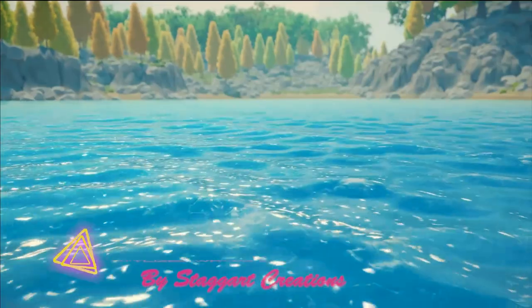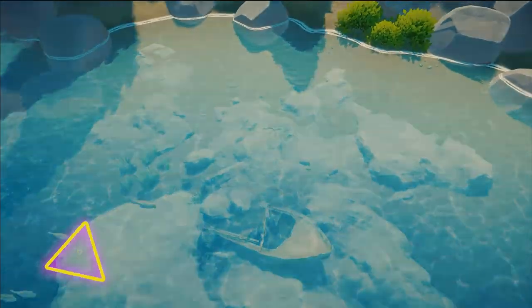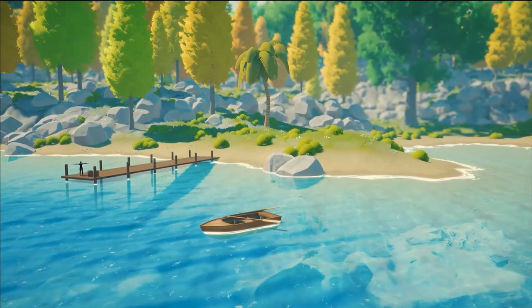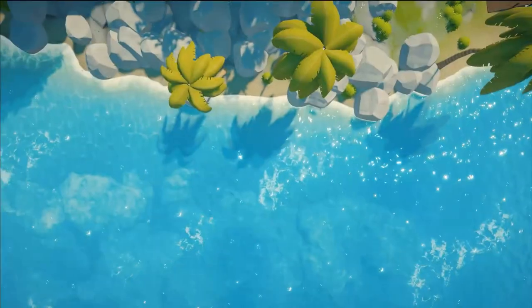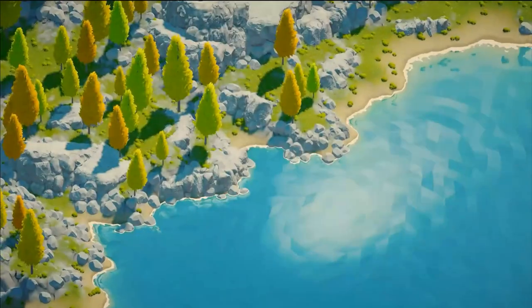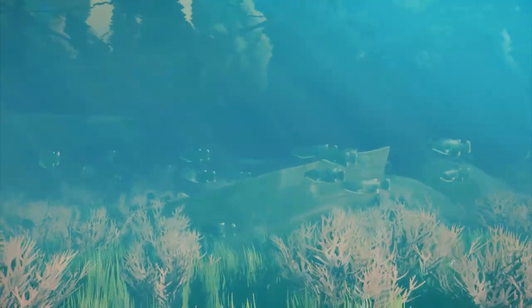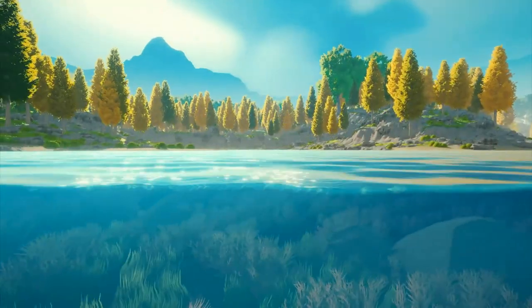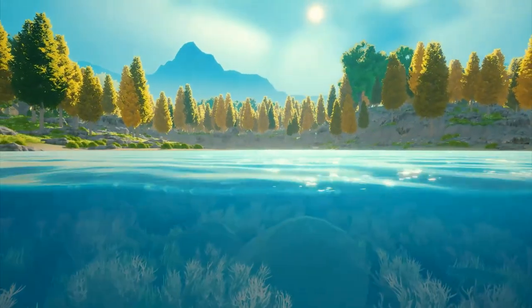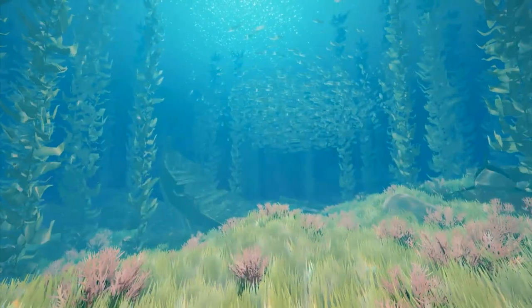The third asset on our list is the Stylized Water 2 Pack. This is perfect for adding beautifully crafted water effects to your game. It offers a versatile range of water styles from tranquil lakes to dynamic ocean waves, all with a vibrant, stylized look that fits seamlessly into any environment. The customization options are where this asset really shines — you can tweak everything from colors to wave patterns, making it easy to get the exact vibe you want. If you're looking to bring your game's water scenes to life with a touch of artistry, this is the go-to asset.